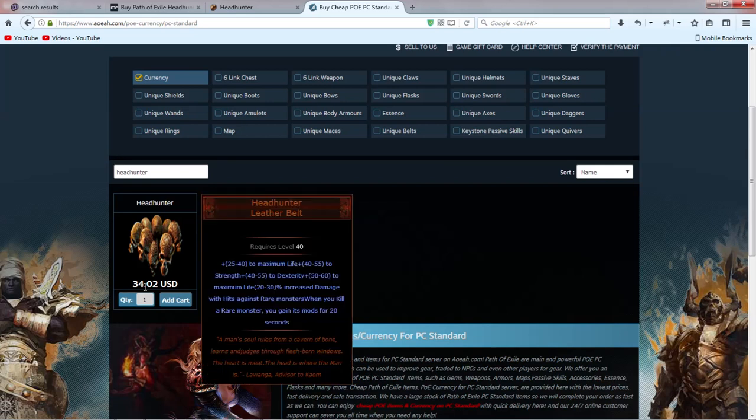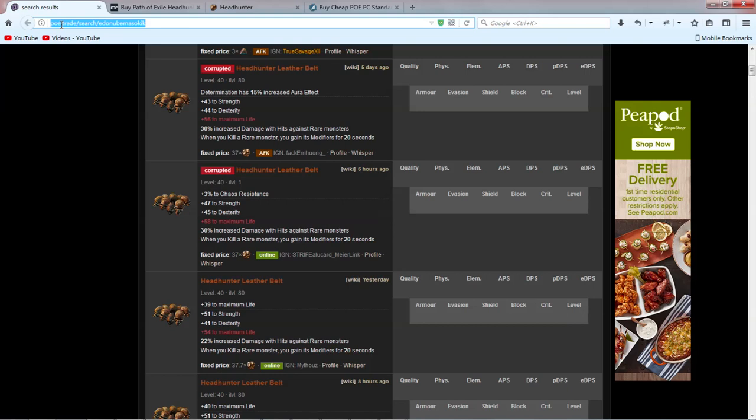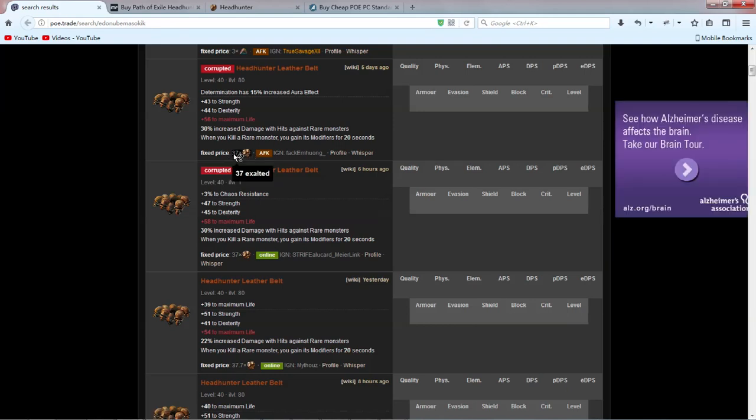You can see this is cheaper, but it also costs $34. But you can use Poe Trade to exchange exhausted orbs for Headhunt. You can buy exhausted orbs and change them to Headhunt — the price will cost around $20. This is much cheaper.